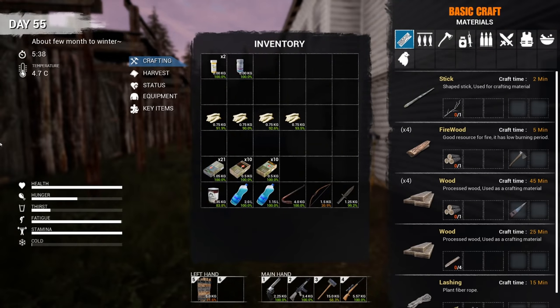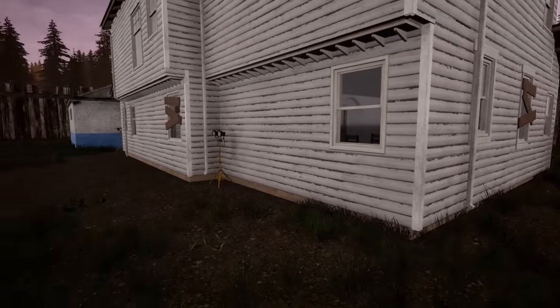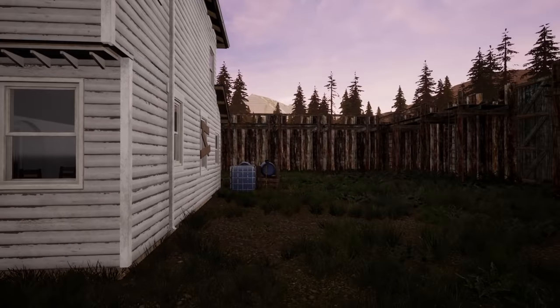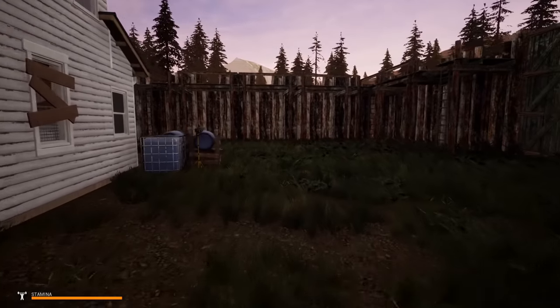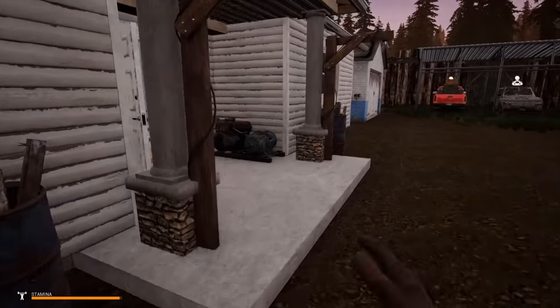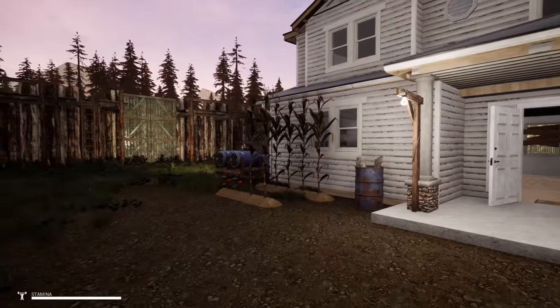All right guys, welcome back to Mist, day 55 of this apocalyptic world. We've not really done too much around the base since the previous episode. I've gone ahead and set up a couple more lights which I'm going to test right now before it gets any lighter, and then we're going to get straight into it because I've got a lot that I want to get done today.